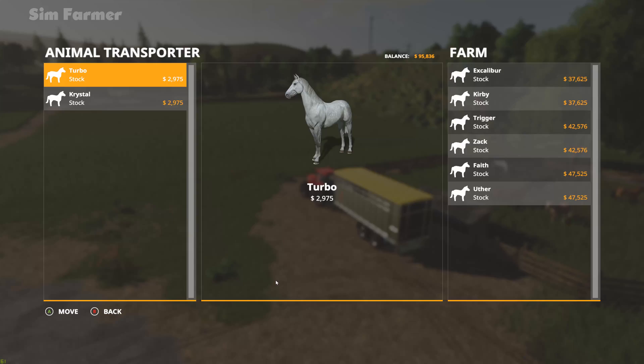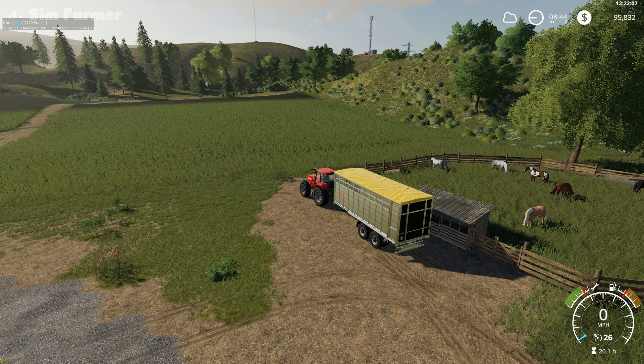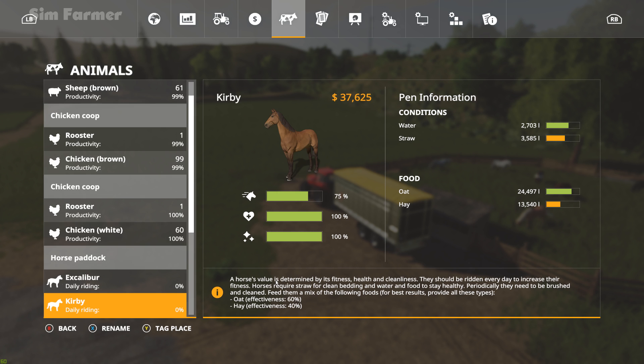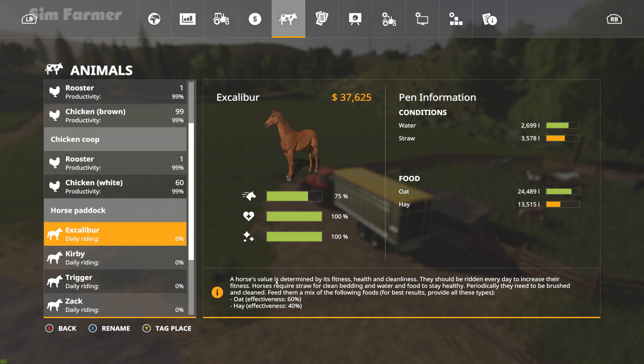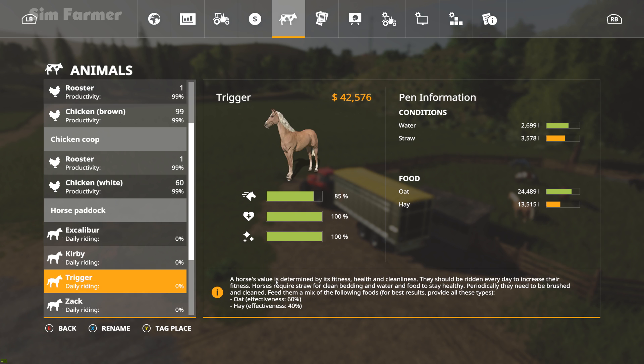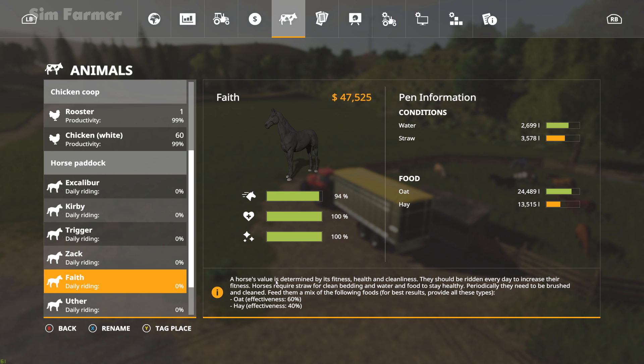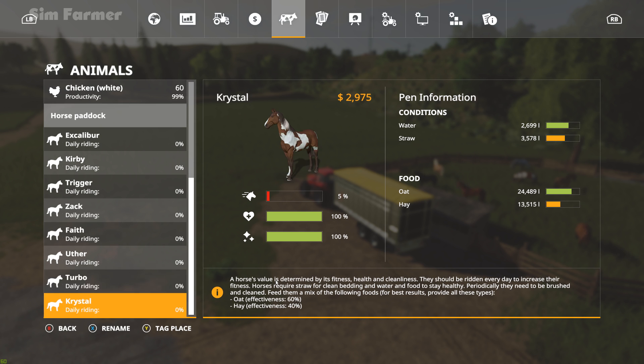Let's get these two new horses unloaded — Turbo and Crystal. We'll get those moved over into the paddock. As you can see, Excalibur and Kirby are up to $37,000, so they'll be a few days before they're ready. Trigger and Zach are at $42,000, and then Faith and Ufa will be fully trained tomorrow — that's going to be another $90,000.